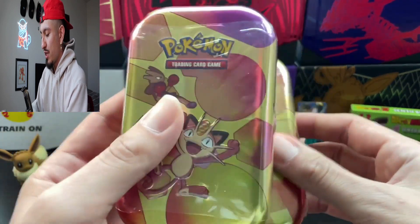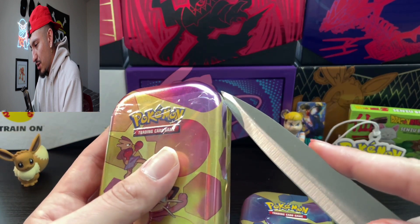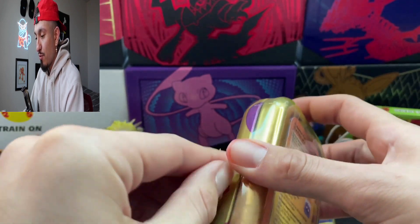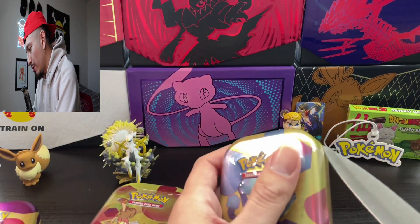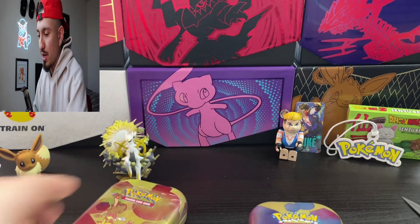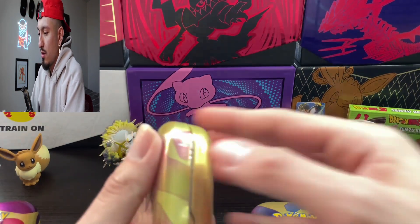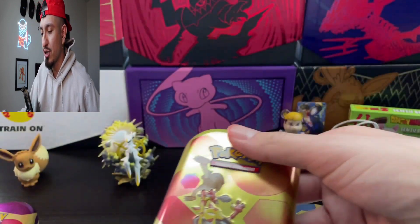We're down here y'all. So we got three different tins, super dope tins. We got a knife here to open them because usually you know we don't. Let's see if we can get these open — I might struggle even with a knife. Oh, look at that. I figured we open them all up first just so we can open them all at the same time and then pull the packs out. And then we got a Kadabra. Alright guys, all opened up with the least amount of struggle as possible.